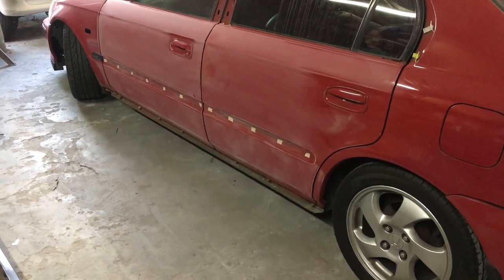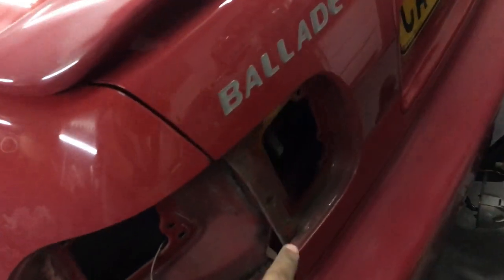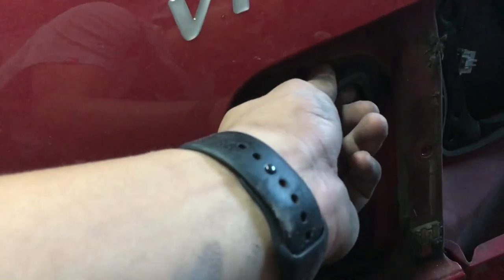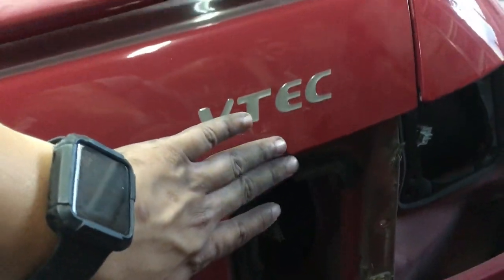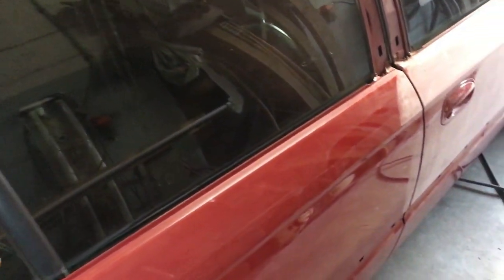I just finished removing the side skirts as well as the lights. These lights over here and the inner were actually very difficult to remove. As you guys can see, everything is still OEM - it was stuck and very difficult to get off. I would say this car is its OEM color and everything does seem basically OEM.